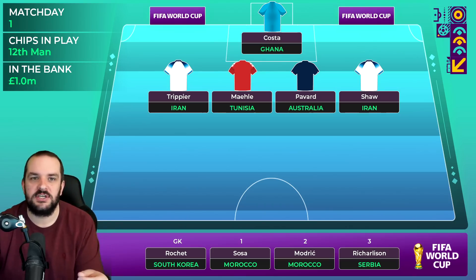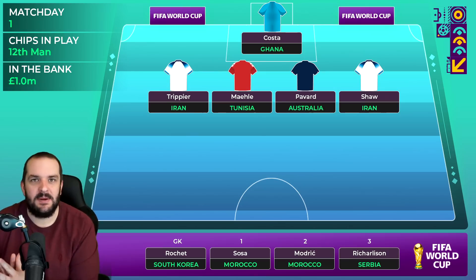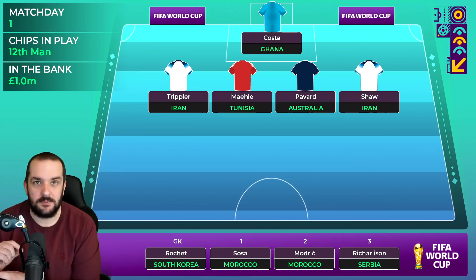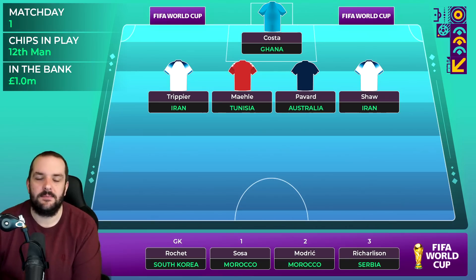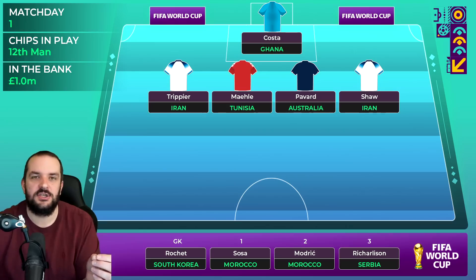Trippier and Shaw are only five million, which is quite cheap, and Trippier should be on most set pieces. I don't have too many worries about their minutes - Shaw has no competition on that left side, and on the right Trent is only in the squad because Reece James is injured, so I don't think Gareth Southgate trusts him. Trippier should get good minutes and I think England will be pretty good for clean sheets in most of those group games.